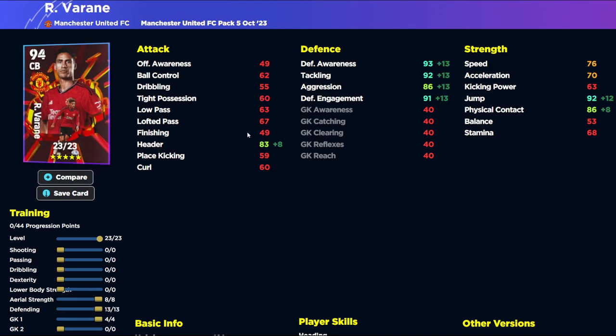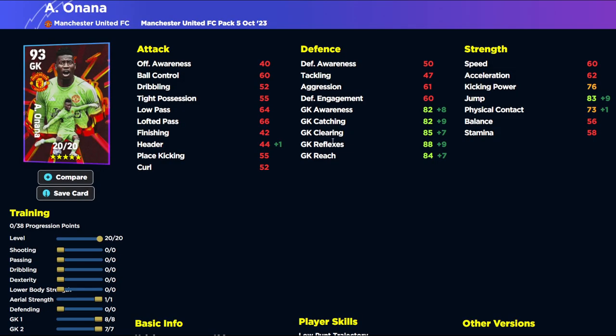Varane is a different kind of center back — very similar to Van Dijk. I wouldn't say he's as good, but what I like about Varane is he always seems to be in the right place at the right time. I don't know if he's just coded to be an absolute monster, but he hasn't let me down in the six or seven games I've played. The clips later in the video will show a couple of key instances where he saves us and gets into brilliant positions using the AI.